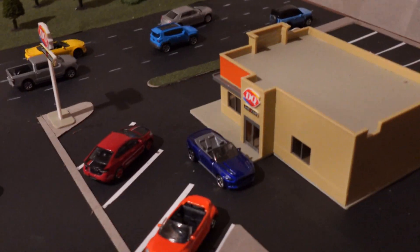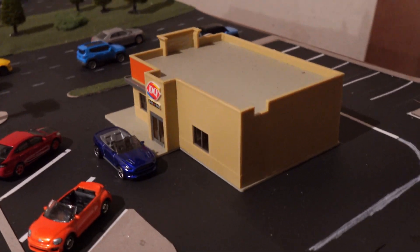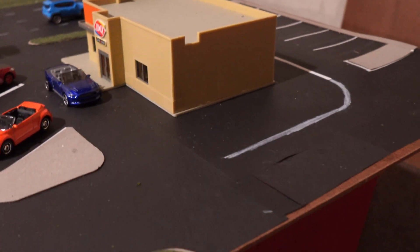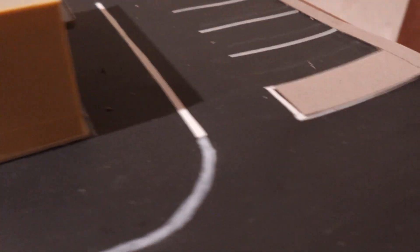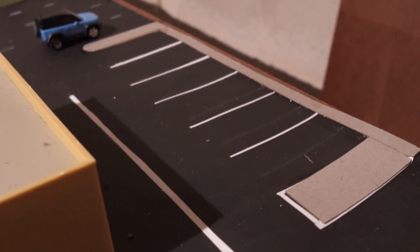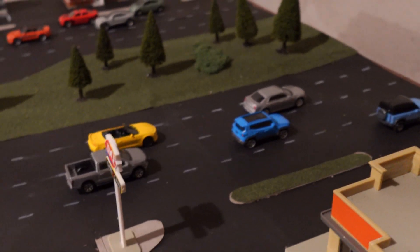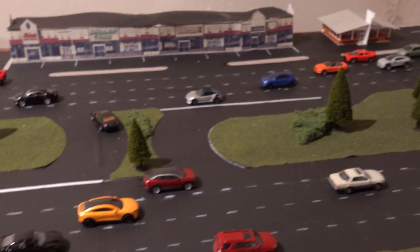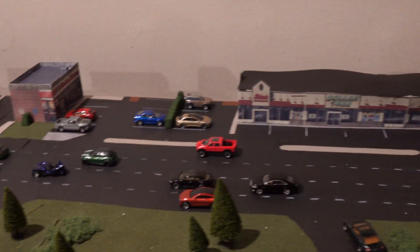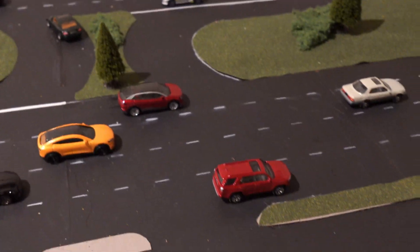Moving on, we have Dairy Queen Grill and Chill right here. Obviously you've got to have a nice little ice cream joint for a nice sunny day when you want to cool yourself off. You've got a nice little drive-through, you've got the windows, and then you've got the nice parking lot — you could fit like five or six cars right there, a nice little meetup spot. This is the right-hand side of Woodward Avenue. You have the turnaround points right there, just in case if you want to turn around or if you missed a turn — just like real Woodward Avenue.